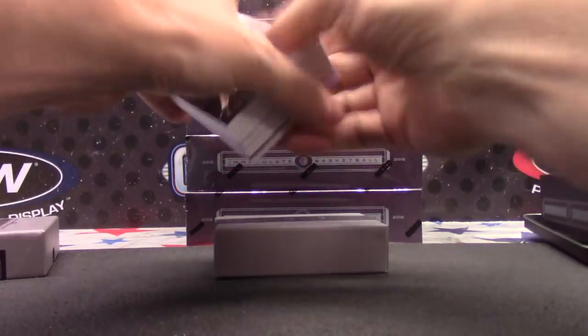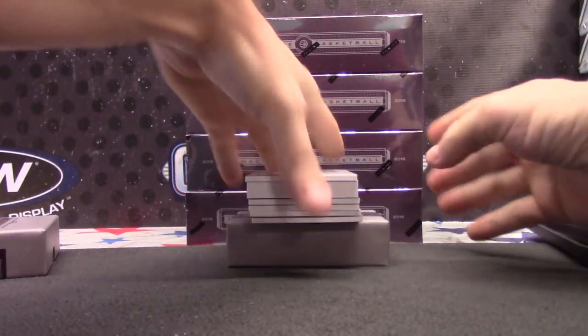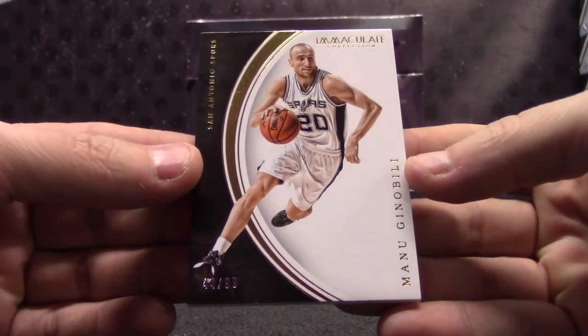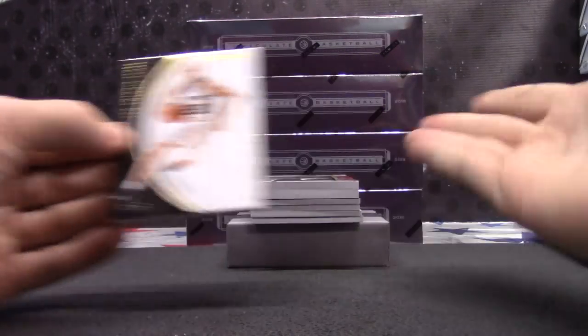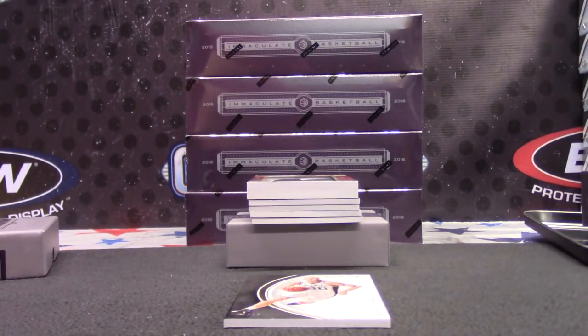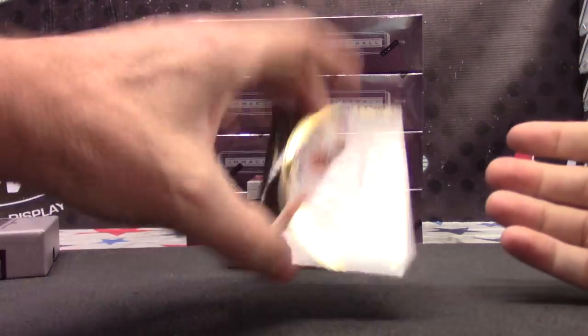Starting off with what looks like a shoe — or a jersey. Manu Ginobili. Decent looking card. All right, let's see who has Manu. Manu Ginobili goes to Vufa. Vufa, that one's yours.